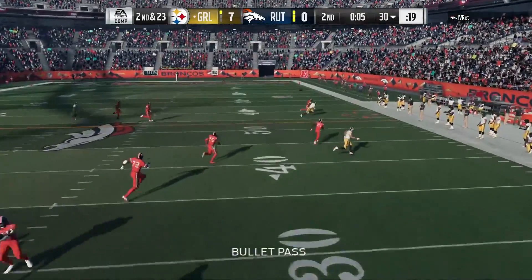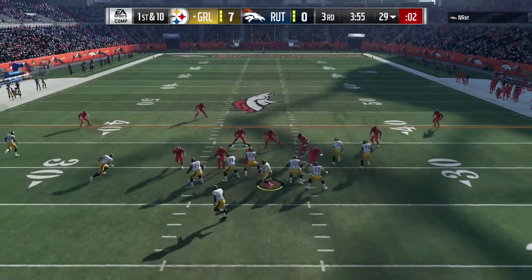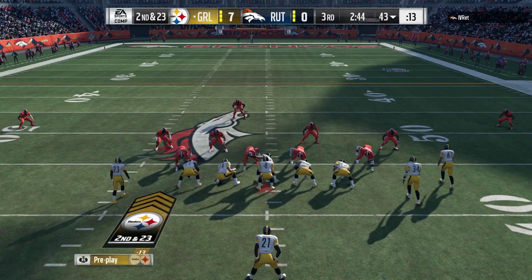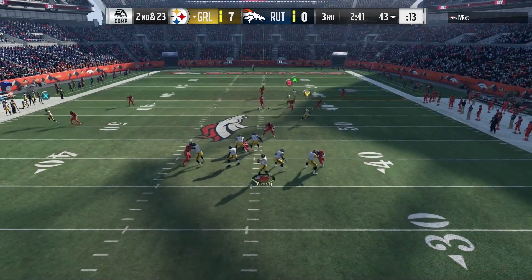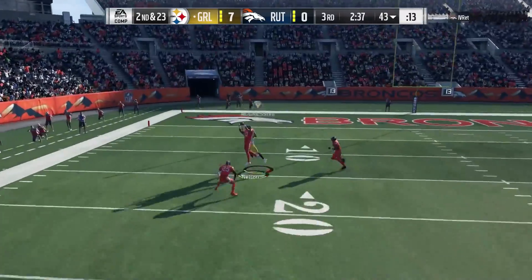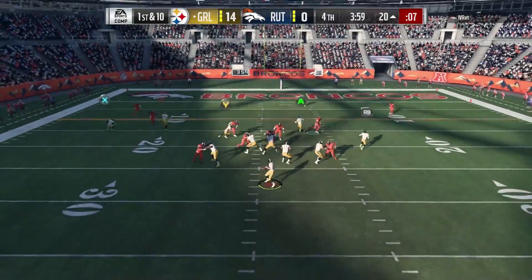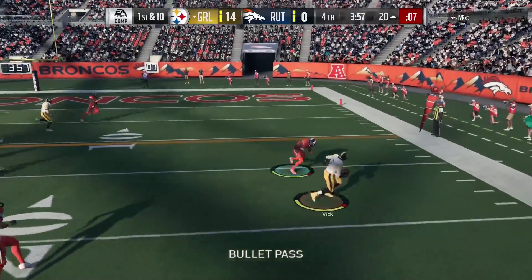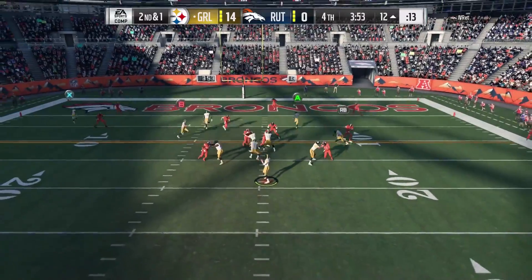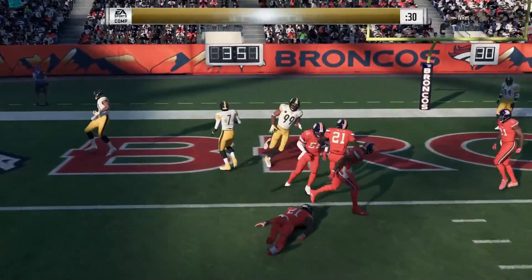He can hit a deep out — deep outs are very powerful and probably the best route in Madden against cover 3 and cover 4 type defenses, and sometimes even cover 2. Cloud flats getting over top of them. I felt like if he had thrown it further, I would have had a better chance — but that was probably just a bad read on my part, trying to go for the deep shot as opposed to playing the West Coast style like the 49ers did with Walsh, Young, and Montana back then.